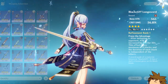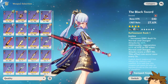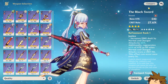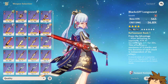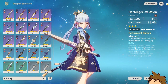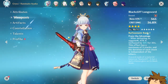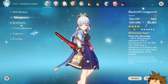I'd suggest still going for some crit rate or damage weapon to increase his damage output. Options include the Blackcliff Longsword or, if you have the Battle Pass, the Black Sword — which increases other stats as well. The healing aspect isn't something we care too much about. These four-star weapons do have crit and crit damage. If you're really struggling, you could use the Harbinger of Dawn for crit and crit damage, though it will lack in base attack.